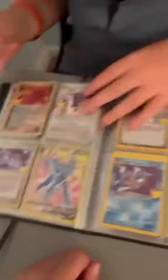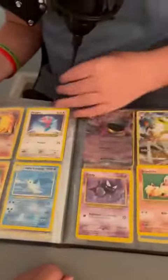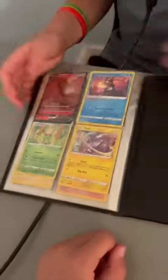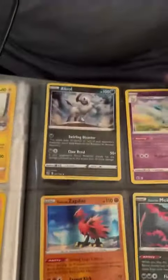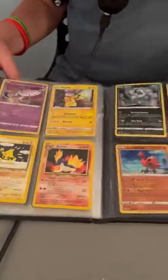We've got the Zapdos and stuff like that, we've got 1995 cards in here, we've got first edition cards in here — it's a little bit of the whole shebang. We've got all the legendary birds: Moltres, Zapdos, and Articuno is somewhere in there too.